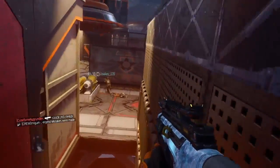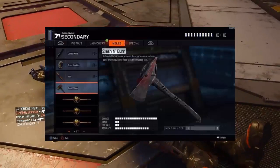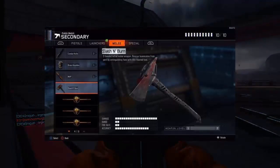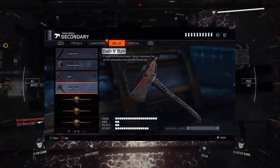The first new melee weapon is like a firefighter axe type thing — it's called the Slash and Burn. It's like a normal firefighter's axe, it slashes and hits people, and it's pretty cool.